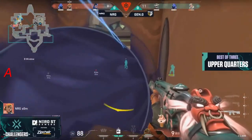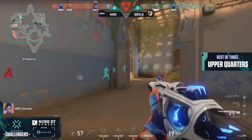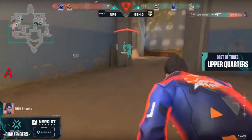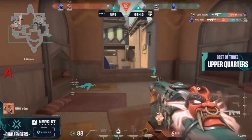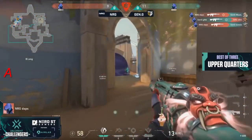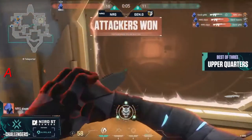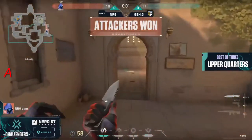Sam trying to fire through the smoke, trying to keep back the defenses of Gen.G as they try to get the site down. Keep a close eye on NRG's members right now — they have people on control and Hookah control as well, but they've got to bust. Gen.G picking them apart. It's going to drop things to 1v1. Daps through the smokes gets a 3K and wins the round for NRG.